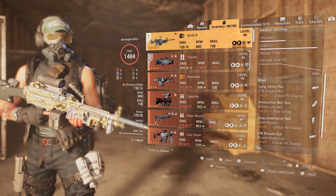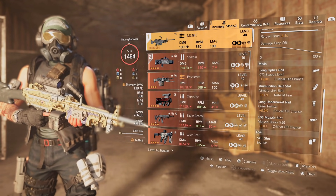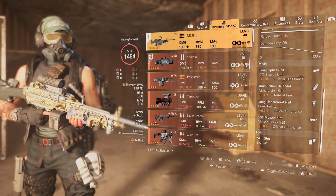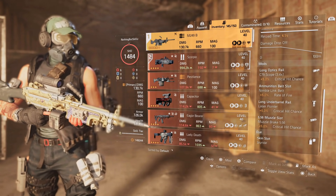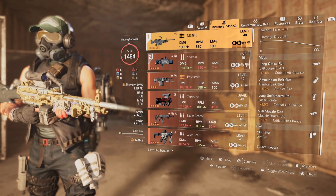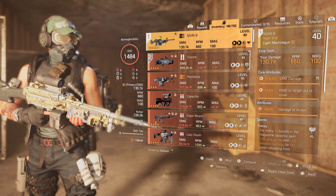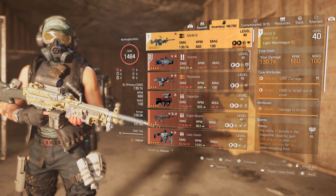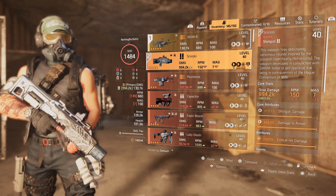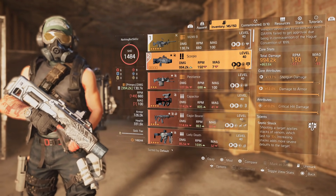That's why you don't want a huge mag on this. On the scope we have 5% rate of fire versus extra magazine capacity. We have 5% critical hit chance on the laser pointer and 5% critical hit chance on the muzzle. It has a skin called the Joyride — one from a previous season — which makes the weapon look even better. For the secondary I'm pairing it with one of my favorites, the exotic Scorpio shotgun, which you can use with any build.